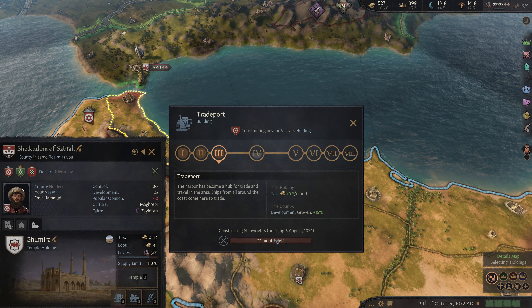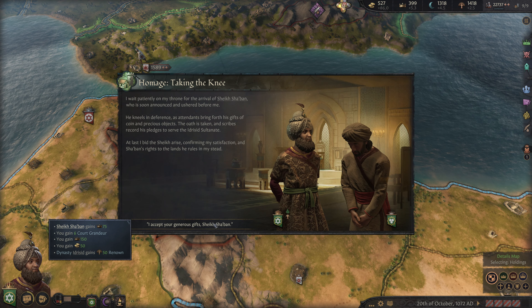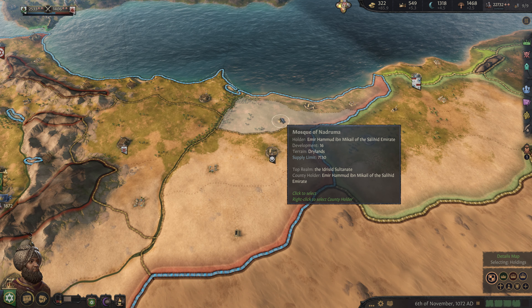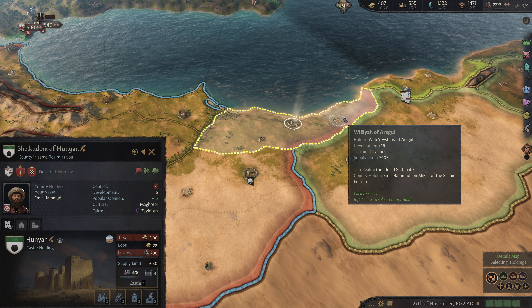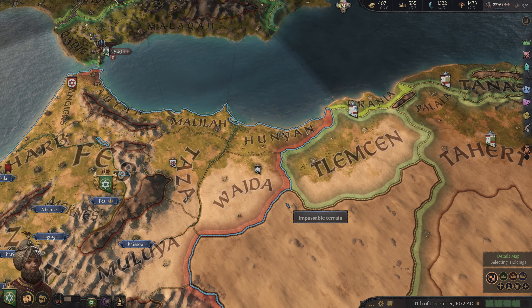That one is maxed. Trade port here. Showing the Sheik — he'll bring 50 gold, but more importantly, renown. I like it. Fishing net weavers. We could honestly upgrade this to level two — it does need to happen eventually.